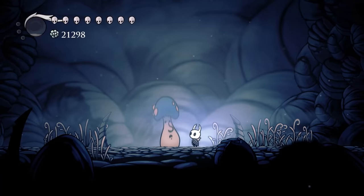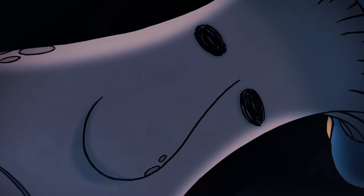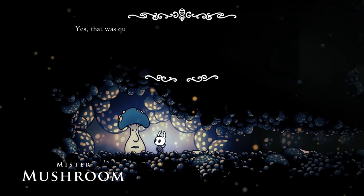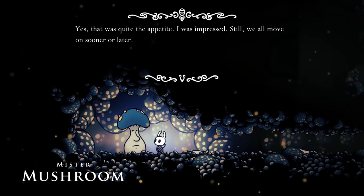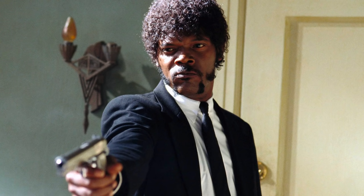If you encounter Mr. Mushroom all seven times throughout Hallownest, he will appear in a post-credits cutscene rocketing through the air. This is followed by a black screen with the text 'TO BE CONTINUED.' This is probably implying that Mr. Mushroom will be making an appearance in later games developed by Team Cherry. This would be in line with his character, as his dialogue implies that he is somehow connected to earlier games made by Team Cherry, such as Hungry Night. So he's kinda like Phase 1 Nick Fury.